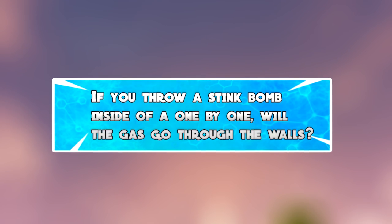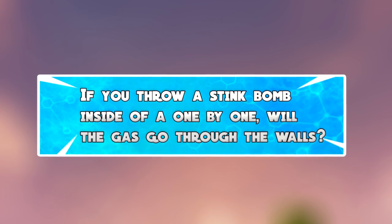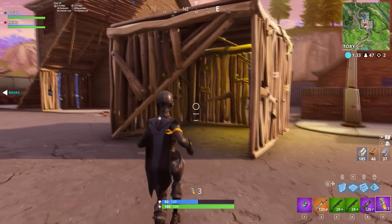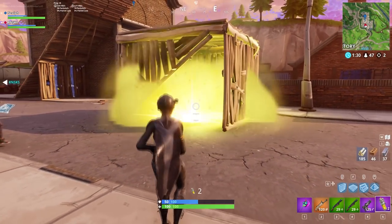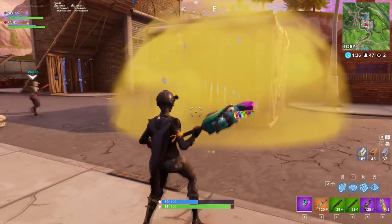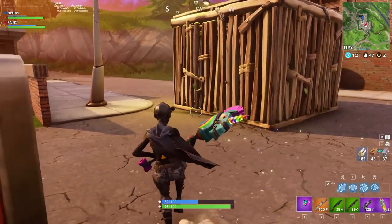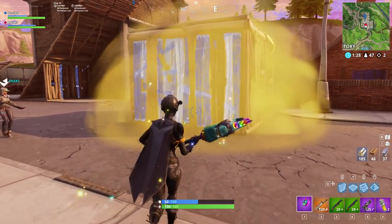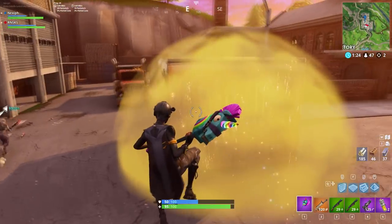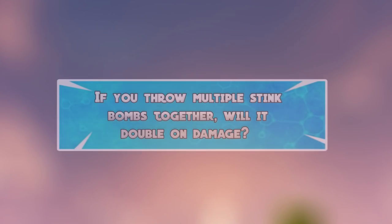The next myth is: if you throw a stink bomb inside of a 1x1, will the gas go outside of the walls or just stay in? When we tested this, we threw the stink bomb into a 1x1 and my friend immediately edited the walls to block it off. Surprisingly, the stink bomb gas actually went through the walls — so if somebody is in a house, you can take out multiple people in separate rooms. If you know someone is in a corner room, just throw it at the wall and it will bleed through and push them out.